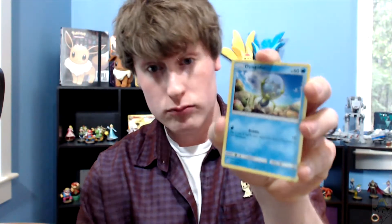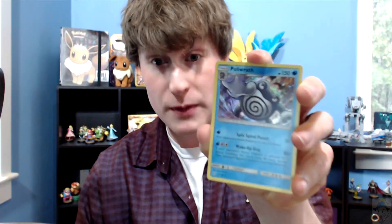Alright, moving on to pack number 2. We've got a code card — 1, 2, 3, 4, to the front. We get an Eye Energy — I know it's not really an Eye Energy, I'm trying to be funny. We have a Dartrix, a Morelull, an Alolan Diglett — not bad — a Dewpider, a Meowth, a Growlithe, a Shiny Dewpider. And the moment of truth — do we get a win? Holographic Poliwrath! What?